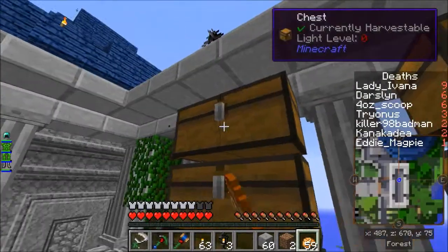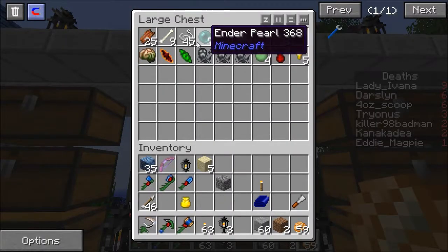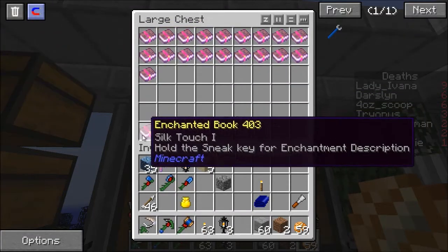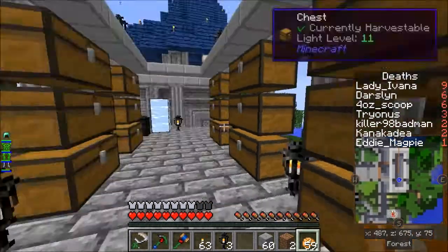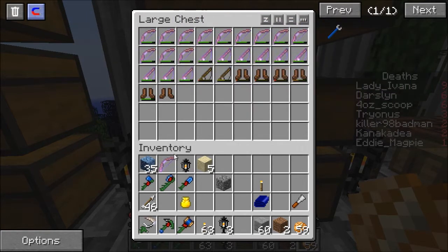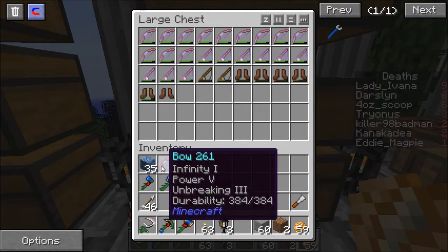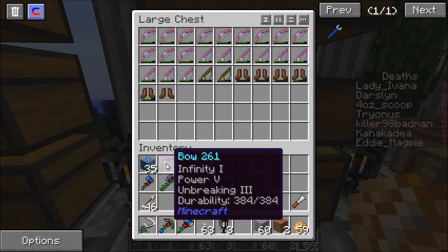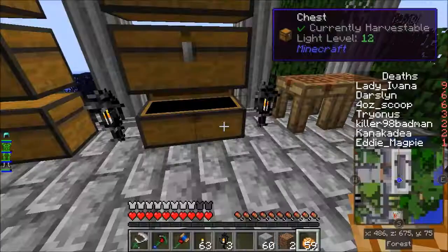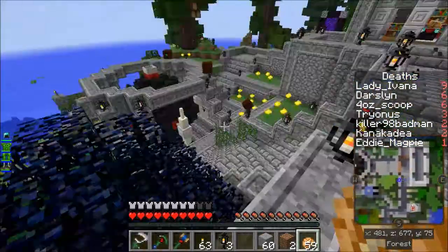I've still got junk in this side. This side I'm starting to get organised - you've got your woods, your blocks, hostile drops, passive drops, bits and bobs. Exciting books including my silk touch which I am saving, desperately trying to get XP up so I can put that on. Plenty of bows - I've managed to combine them to get Infinity 1, Power 5, Punch 3, which is a rather sweet bow, courtesy of someone who gave me an Infinity 1. All the silly fishing rods I've collected. Things are still in progress of being sorted but it's getting there.